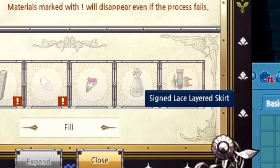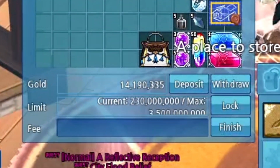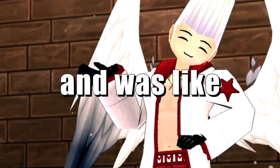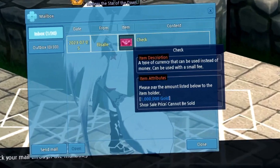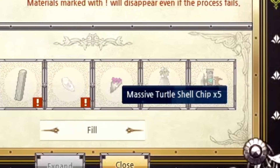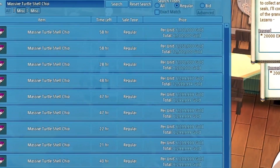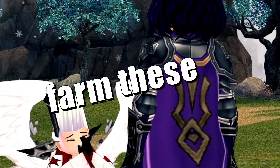We also needed a signed lace layered skirt which were being sold for 15 mil. I had exactly 14 mil at the time, but I was also streaming and was like, man I'm only a mil short. Someone from my chat sent me the mil I needed to buy it — thank you Ellie. And lastly, five massive turtle shell chips being sold for about six mil each. We're broke now, so we're gonna have to learn how to farm these.